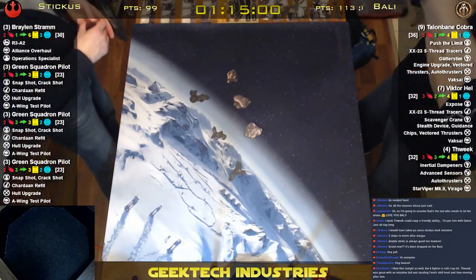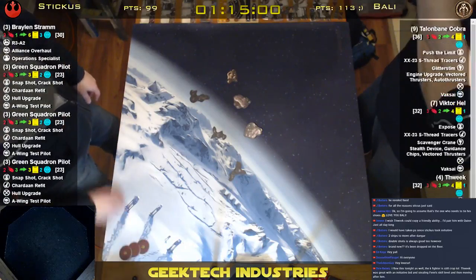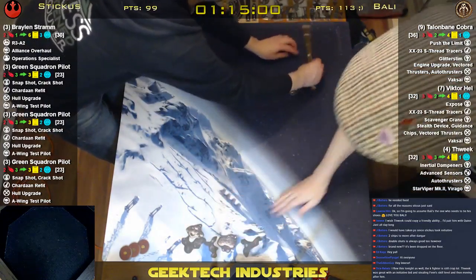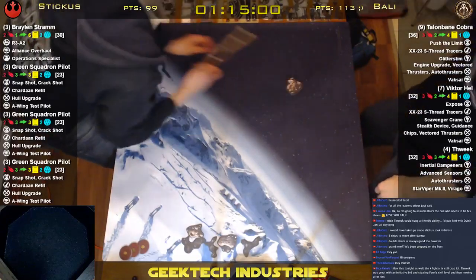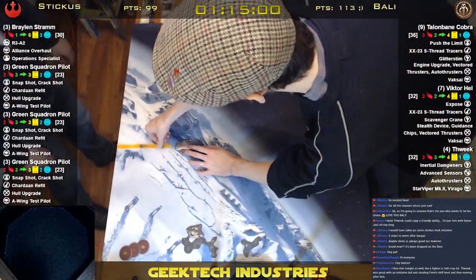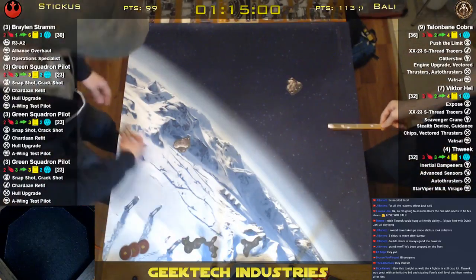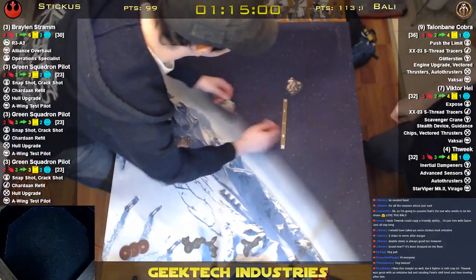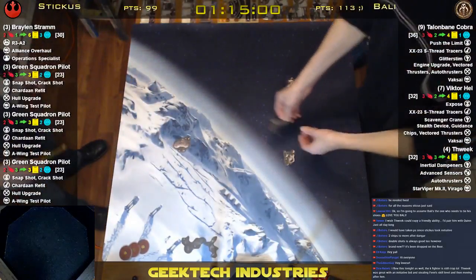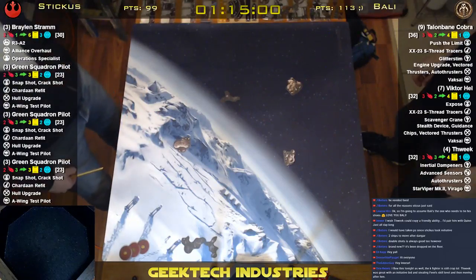Despite the fact that he's only 100 points, I still take the initiative bid. In this case we don't actually overlap anywhere, so I think I will actually take initiative so that I can get first rock placement. I'm going to go ahead and put that first one up over here. This is actually the rebel list I'm planning to take to the Galactic Civil War team draft that we're planning to do on November 4th for Black Squadron.